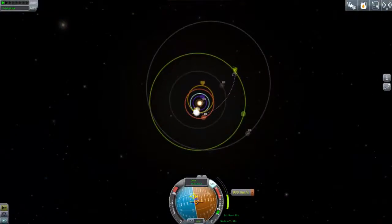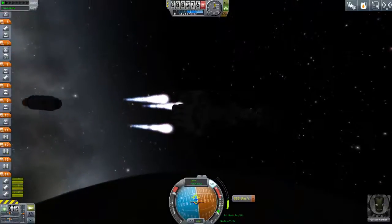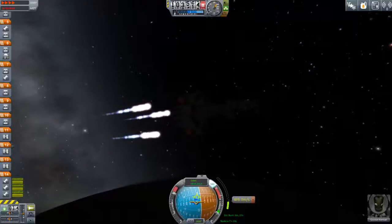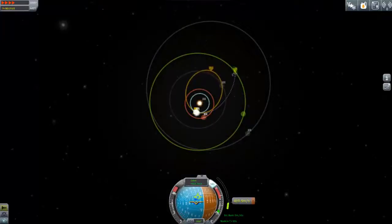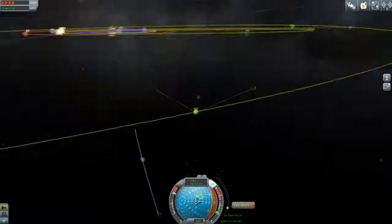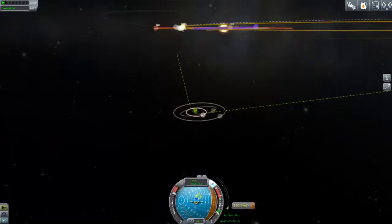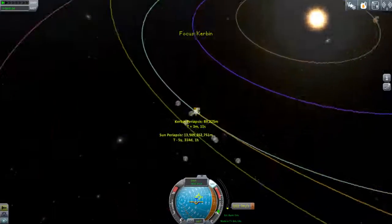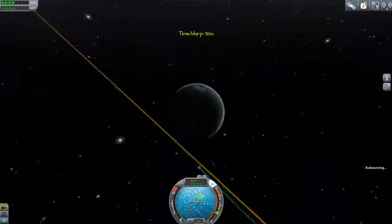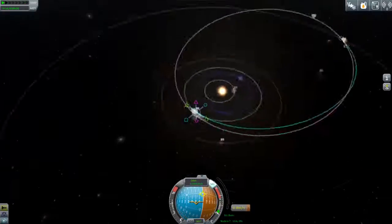I've done some aerobraking maneuvers in the past with my Duna mission, but this is the first one where we'll be doing many, because Lathe — one of Joule's moons — also has an atmosphere. We've actually had to do a little bit more work with the nuclear engines than I first thought because they attach loads of extra fuel, but that's no problem. We should just get into a pretty good Joule encounter soon, needing a bit more tweaking once we get into solar orbit, but other than that it should be fine.